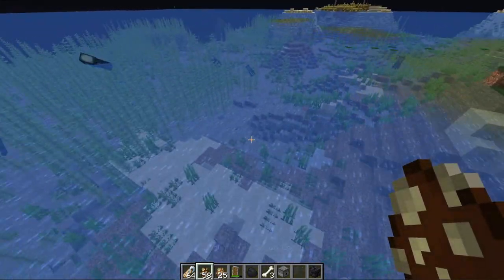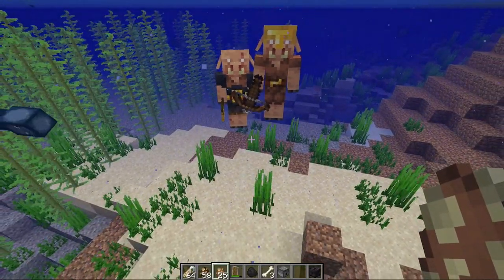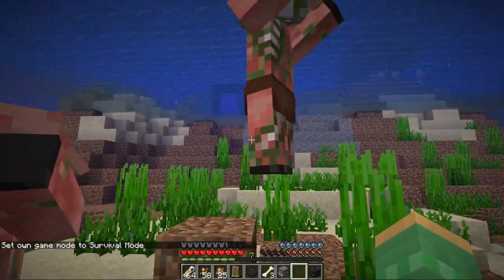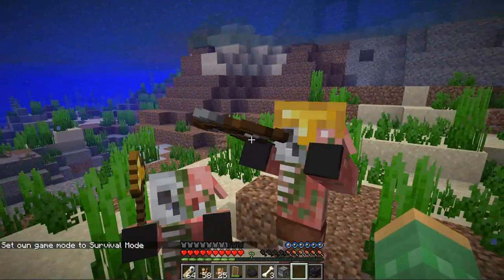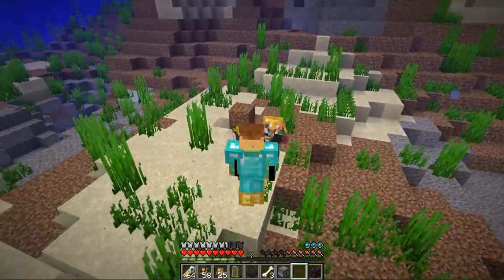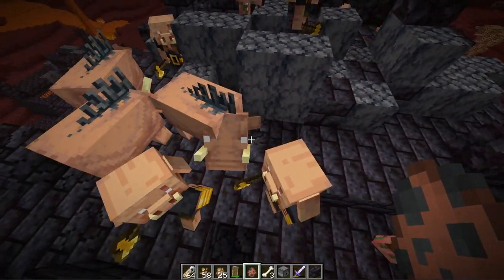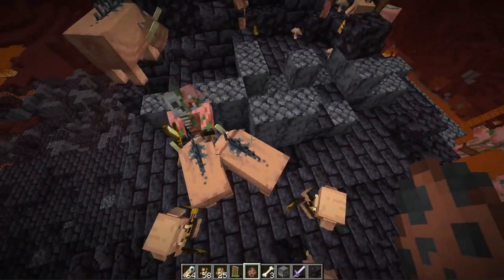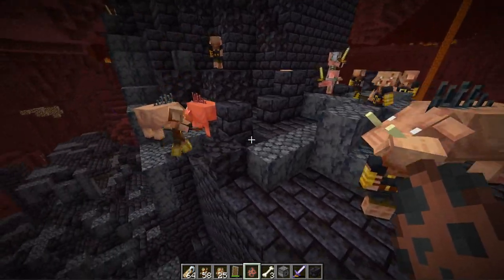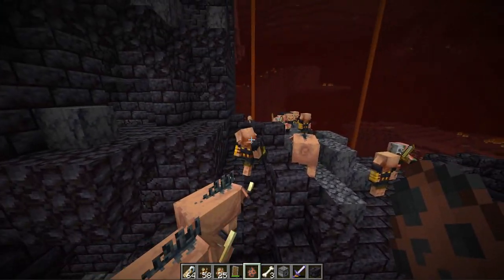If Piglin Brutes go through a portal to the overworld, they will convert just like normal piglins — both types will turn into zombified piglins but keep their weapon. Once zombified, they are able to pick up and swap their axe for other weapons they consider better. Even though piglins and brutes are not considered undead mobs, they still sink in water like undead mobs and will still convert. Zombified piglins with crossbows won't use them — they'll just hit you with their fist, while the axe-wielder will still use the axe. Brutes also don't take part in piglin-hoglin hunts and won't help even if a hoglin attacks a normal piglin.